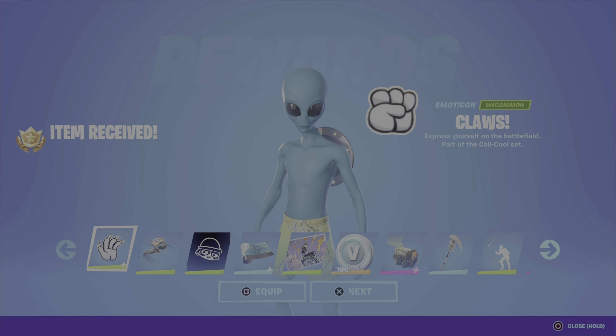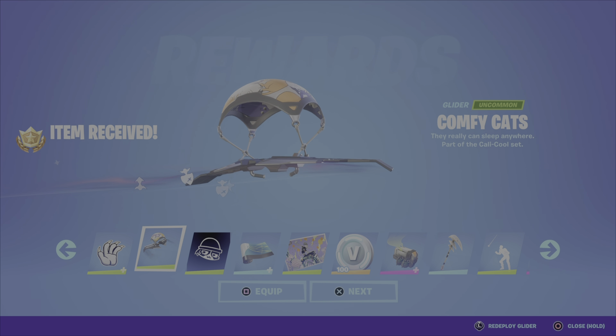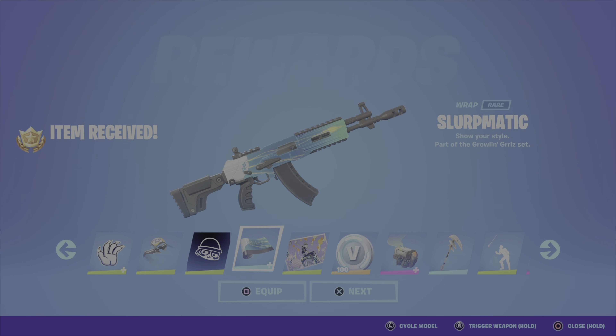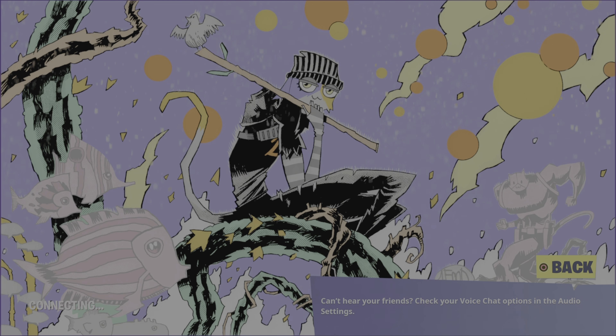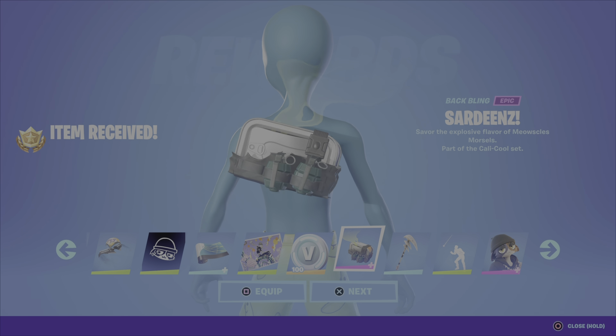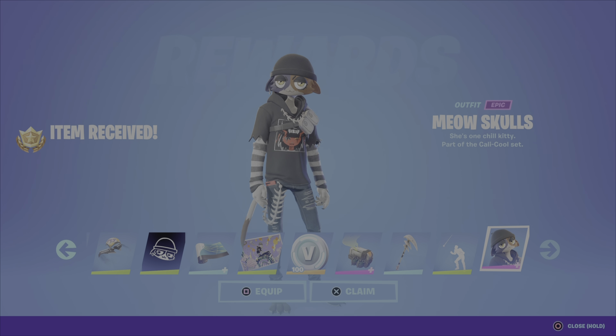I've got the Claws emoticon — yippee. The Comfy Cats glider — I'm sorry, I'm not a big fan of this glider style. The banner icon, the Slurp-Matic wrap — oh I like the wrap, that's nice, a cool animated wrap, nice colors. The Small Fry Surprise loading screen, got like a little artsy feel to it, interesting. Hunter V-Bucks, then we have the Sardines back bling — stinky. We got the Fishbone Flare pickaxe, the Laser Focused emote — hilarious. The Meow Skulls outfit.